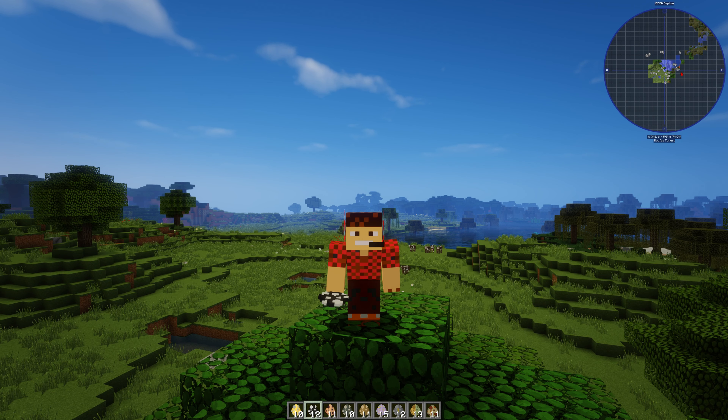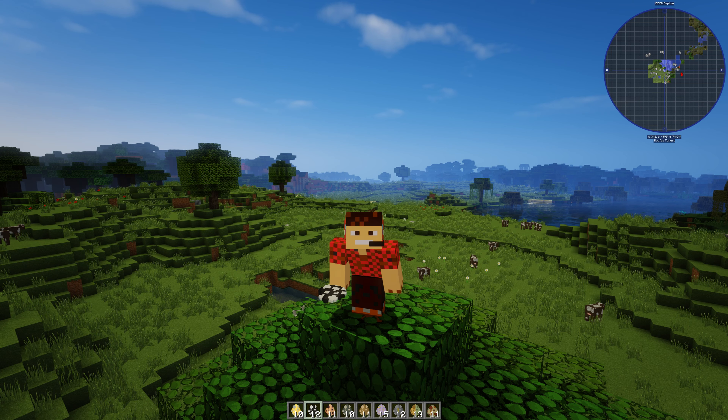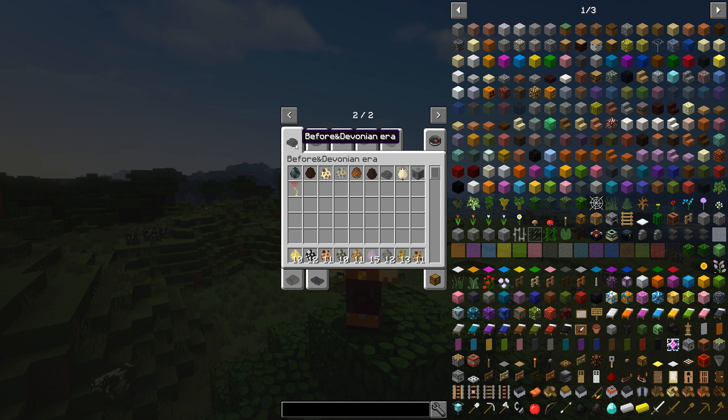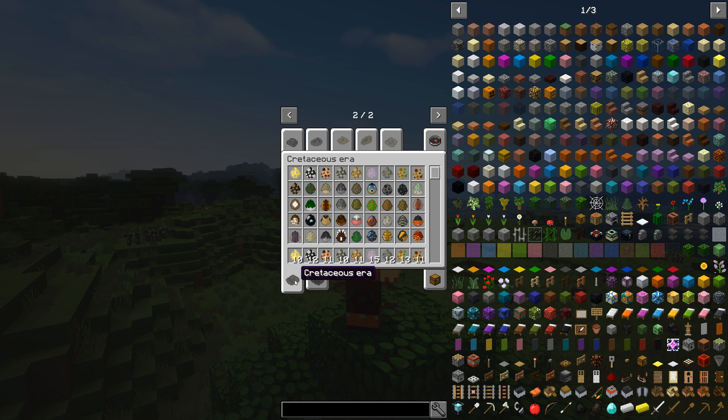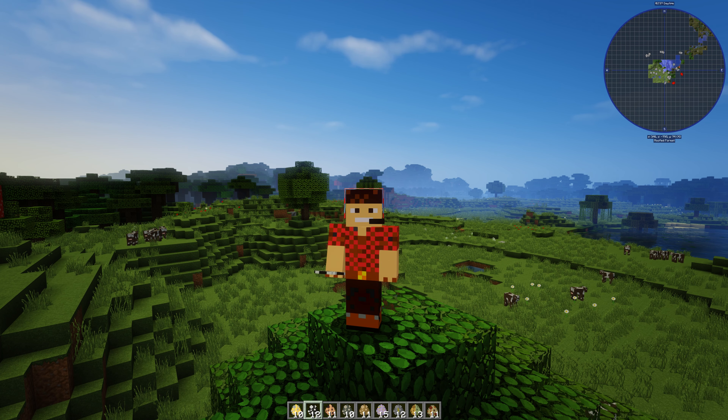Well hello everybody, Smith here and welcome to the third part of the Primal Age Mod. We've already had to do two parts because there's just so many creatures from all the different eras. We've literally done the Devonian era, the Carboniferous, the Permian and Triassic in one video, then the Jurassic and the Cenozoic. So now we're on the third part where we've got Cretaceous with 42 creatures, mostly dinosaurs but some others. I'm really impressed with this mod - great job done by Accenture.